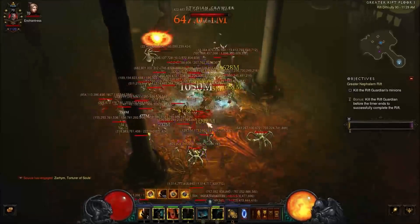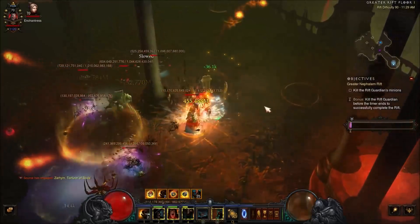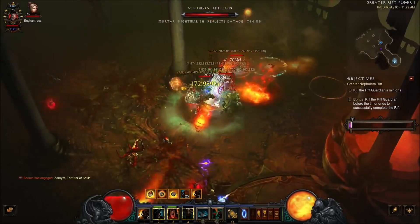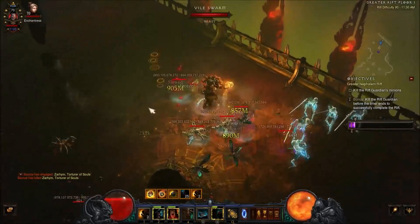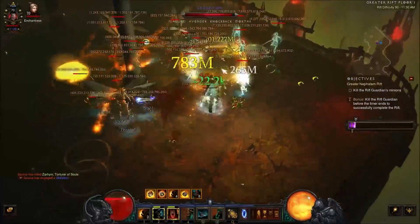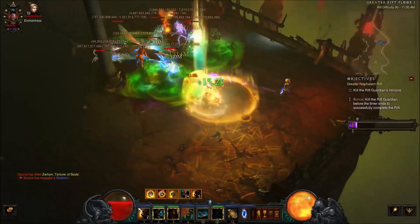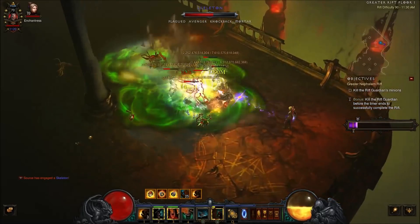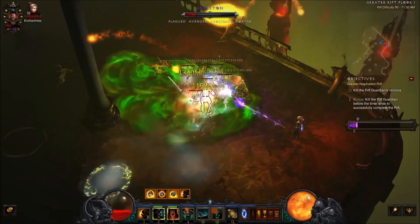We're popping Wrath of the Berserker and hammering on elites. You'll start losing Furious Charge stacks if there aren't enough enemies to reset them. Desecrator affixes aren't too bad, but beams are rough and fire chains are the worst for this build — they just do tons of damage. You can still be crowd-controlled when Wrath of the Berserker and Ignore Pain aren't active, but even without them we can still deal a lot of damage.